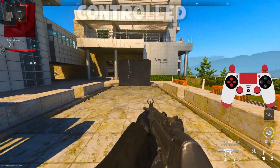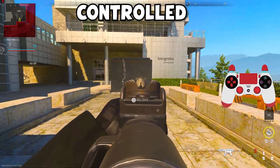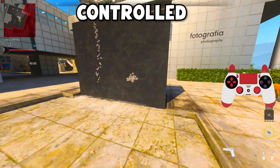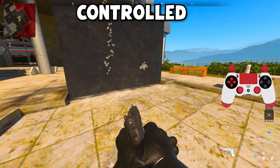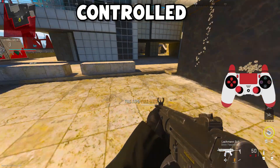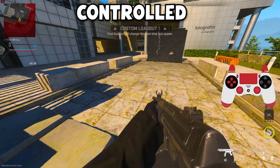Now I'm going to shoot while actually holding down on the right joystick, and as you guys can see, it's going to be a lot more controlled. It's not going to go straight all the way up — you guys can see that's a much more compact bullet spread versus the one on the left. And that's literally all there is to actually controlling recoil with your controller.